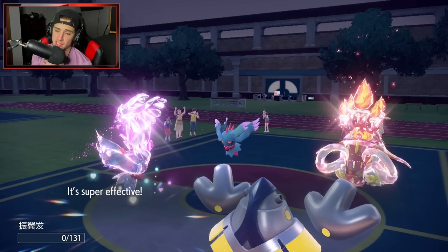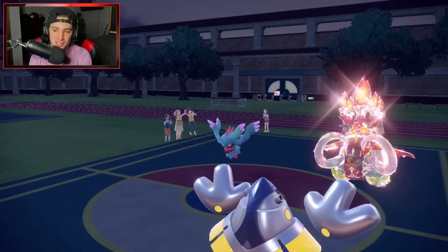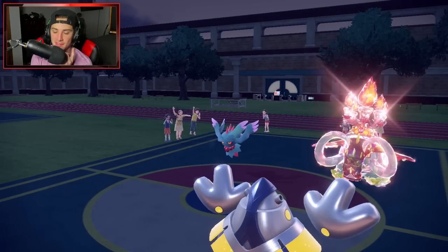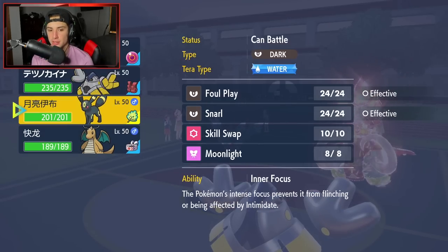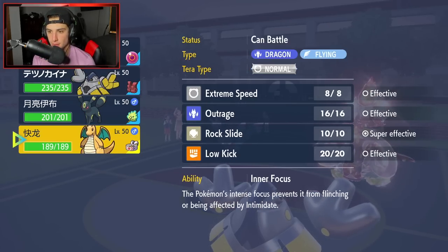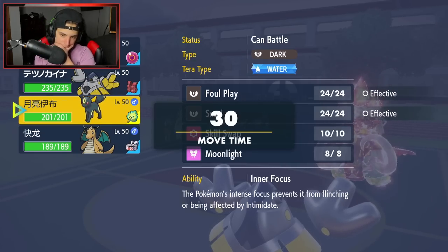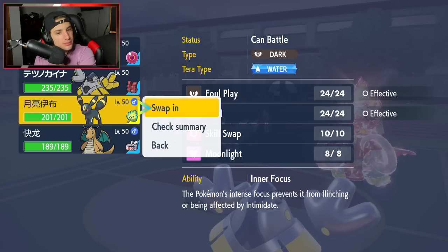It goes straight for a Heavy Slam. I'll deal with that. I've been coughing so much — still a scratchy throat but feeling a lot better, should be back to 100% in a couple days. Still feeling a little under the weather. Heavy Slam comes out, gets protected. Now I can bring out Umbreon — I still have my Tera. I'm going to go Umbreon and Terastallize into Water.